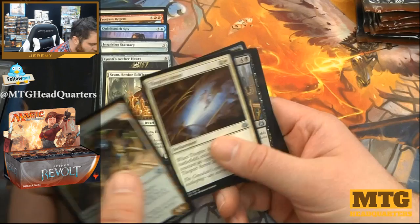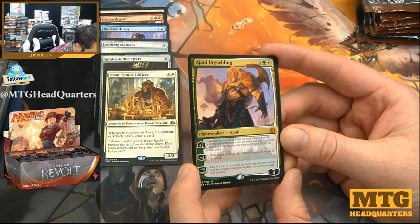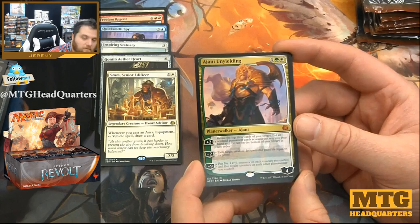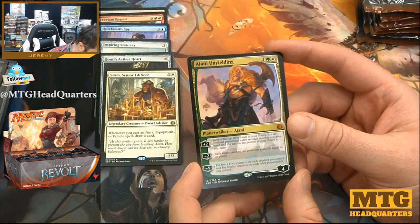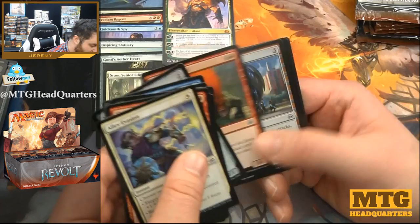Daredevil Dragster, Thopter Arrest, Sly Requisitioner, and our first planeswalker: Ajani Unyielding at six mana with four loyalty. Plus two: reveal the top three cards of your library, put all non-land permanent cards into your hand and the rest on the bottom. Minus two: exile target creature, its controller gains life equal to its power. Minus nine: put five 1/1 counters on each creature you control and five loyalty counters on each other planeswalker. It's a pretty funny ultimate — very strong for EDH, that's a fact.